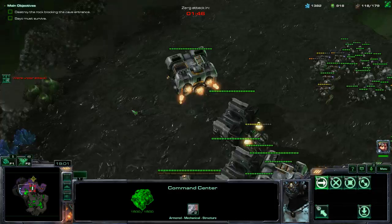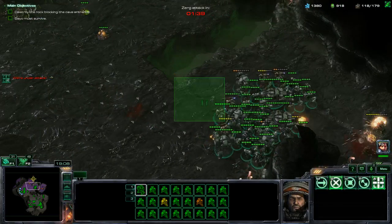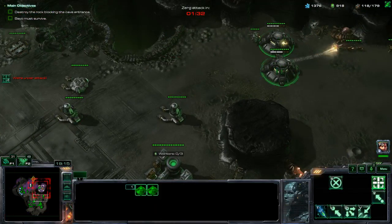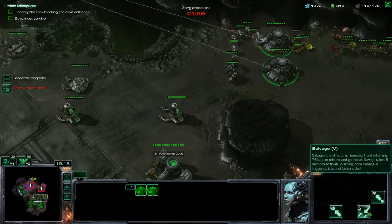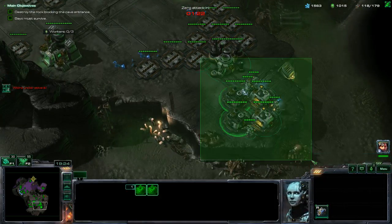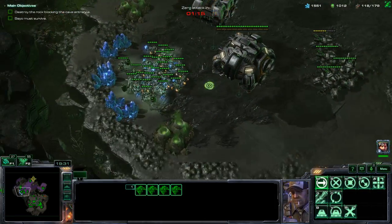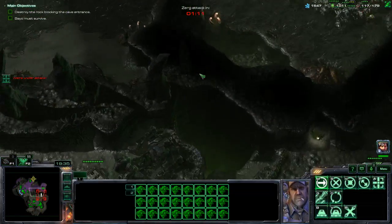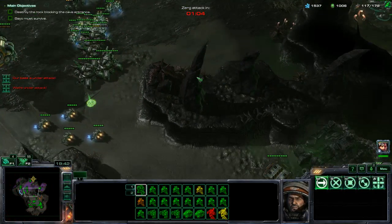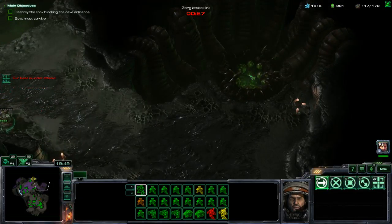They better not have the creep tumors — okay, they have the creep tumors, but they aren't invisible. Okay, over here. Attack. Over here. Move. Leave them there as the laying tank. Drop these, over here. Okay, move. Everyone move here. All right. I was hoping there was some up-ramp here where I could fire down onto the Zerg, but there isn't. That's not comforting. Start hitting that.